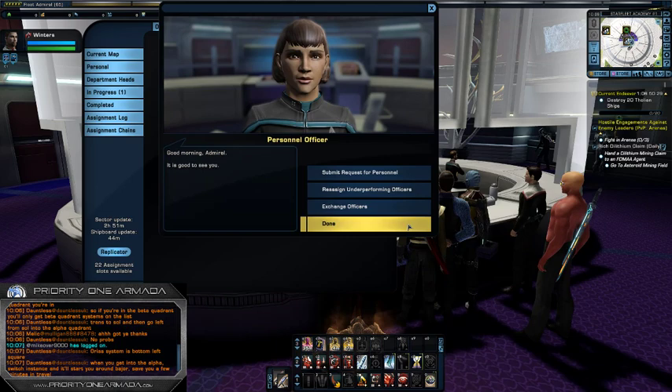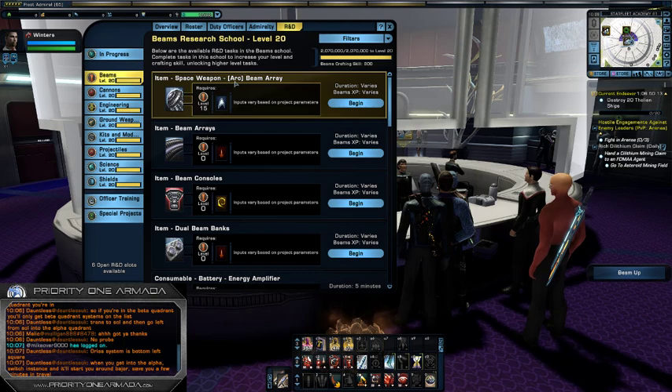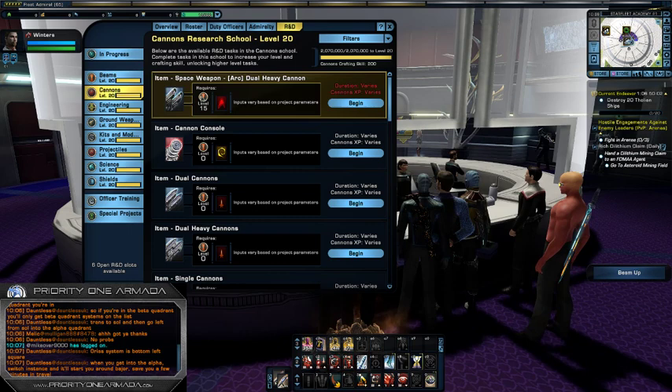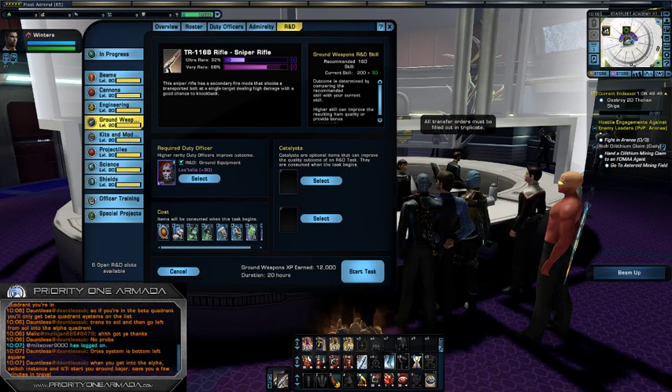The specialists are for level 15 items. For example, in the beam school it's an omnidirectional beam array — the item you can only craft once you're level 15 and have a beam specialist duty officer. For cannons it's a wide arc dual heavy cannon. For ground weapons it's the TR-116B sniper rifle, and you need the appropriate duty officer for that.